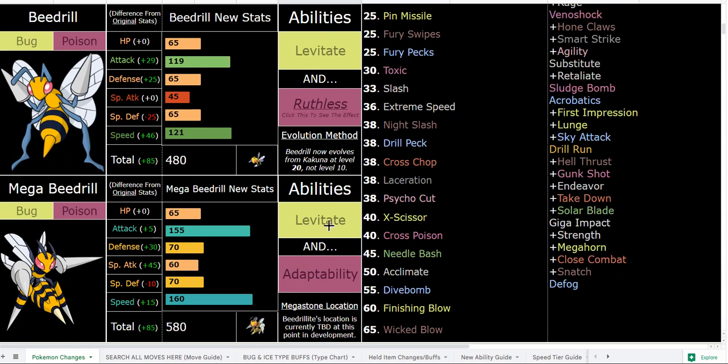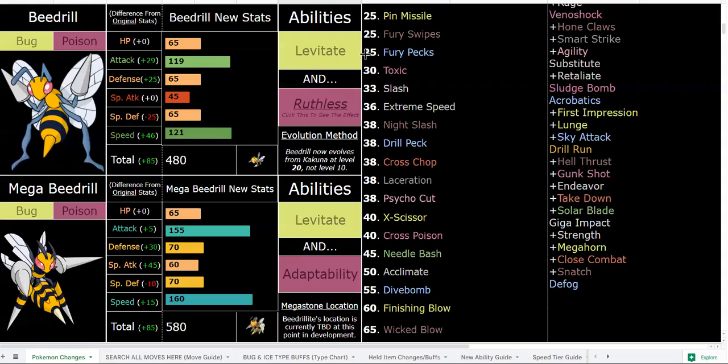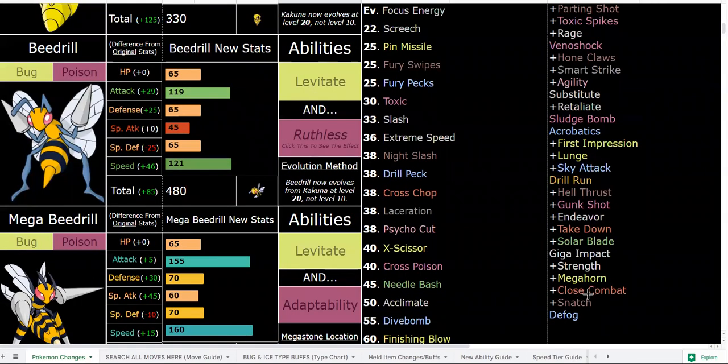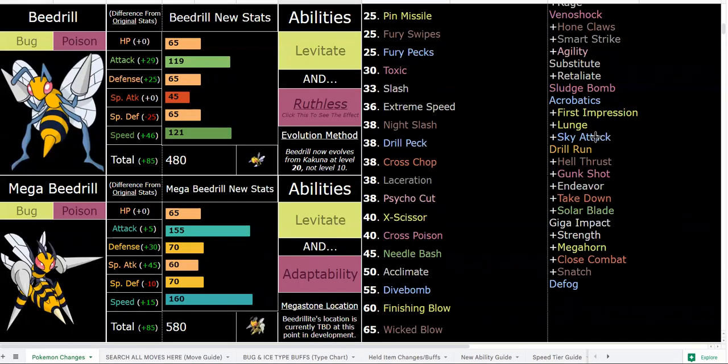The main appeal of mega Beedrill is the speed stat. Coverage that isn't Ruthless-boosted is stronger on mega Beedrill — for example mega Beedrill's Close Combat is much stronger. Close Combat will be one of the last TMs you get, available in Vast Pony Canyon before Totem Kommo-o. Most TMs are available before the last totem, but about 10 or so are available from the start of Poni Island to the final totems.